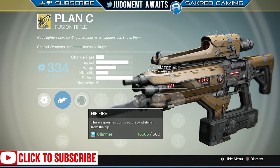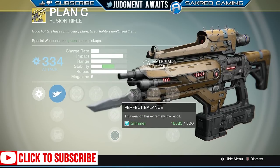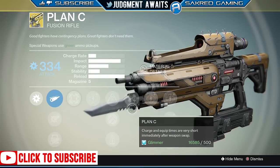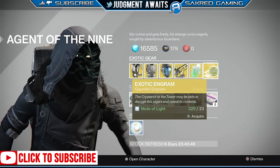But Plan C — this has a hip fire bonus, reduces charge time, and improved range and accuracy. This weapon has extremely low recoil, and the finest-hour perk means charging and equip times are very short immediately after a weapon swap. This thing is really good in PvE and PvP. If you don't have it, definitely pick it up.